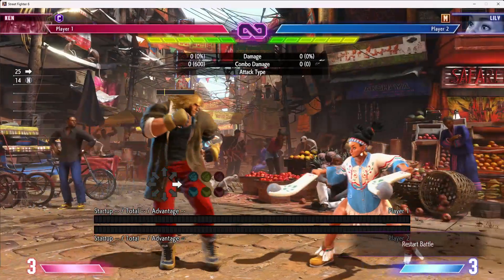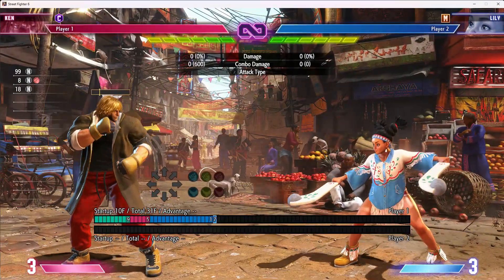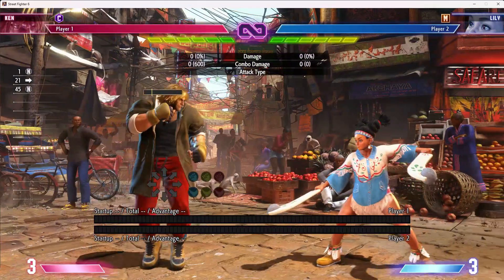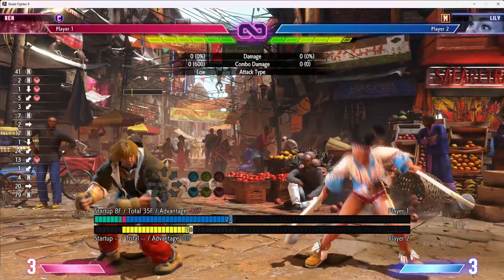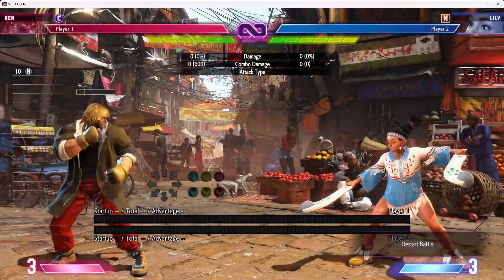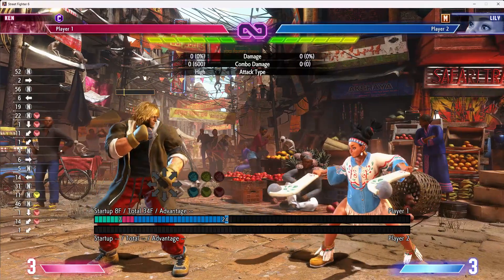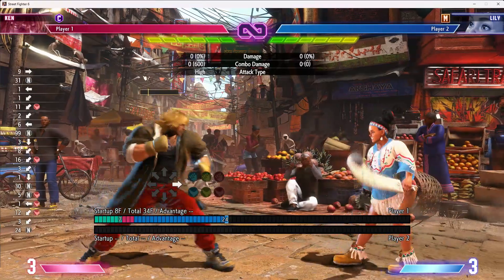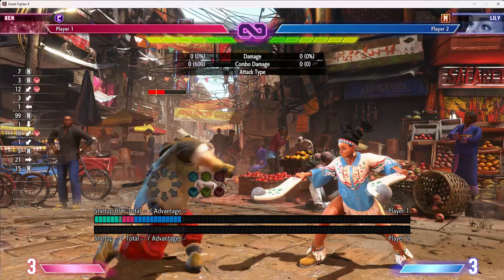Standing heavy punch — ridiculous move. A little slow at 10 frames startup, but ridiculous active frames and ridiculous recovery. Single-hit confirmable as well. Ryu and Ken both have very similar stand fierces, but Ken's is a bit better. Then you have sweep — Ken's is incredibly good, one of the fastest in the game at eight frames and reaches very far. Minus ten at around this range. Its speed plus range makes it incredibly good at whiff punishing in situations where most characters struggle.